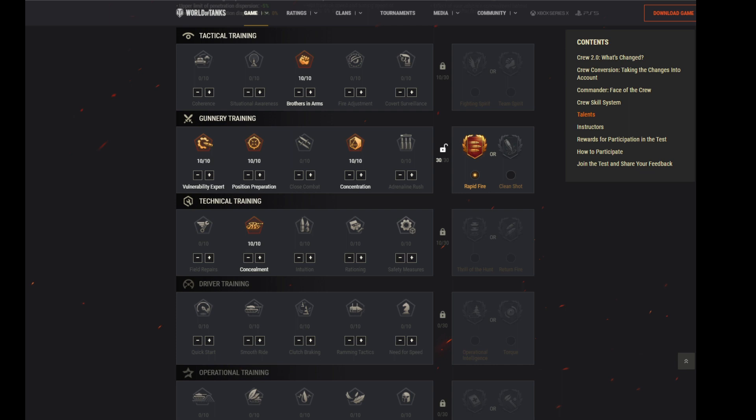Our first build is made for autoloader medium tanks. Keep in mind that you have to spend 30 points in order to unlock one of the talents. All my recommendations will be for 50 points. I do know that right at the beginning with a new crew you won't have 50 points to spend. However, my recommendation today is for those of you who can unlock one talent and then have some additional points to spend.